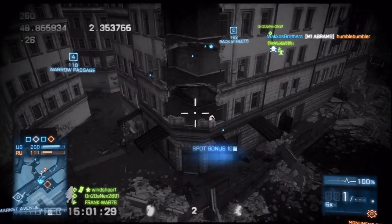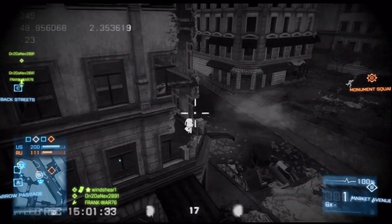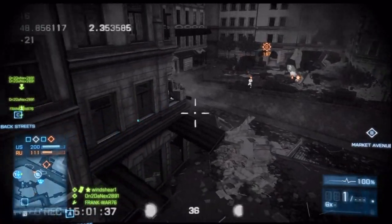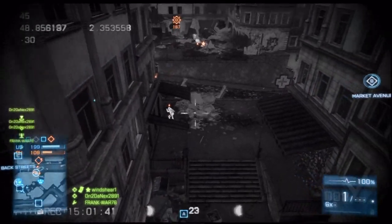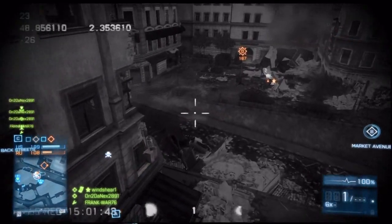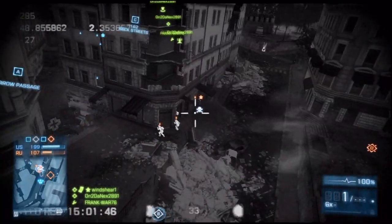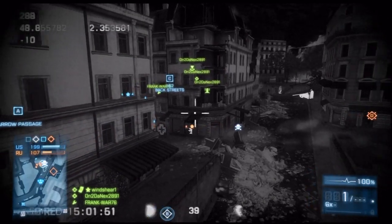I kind of just hop around this point on the map. We pretty much have all the other points locked down, and the team's really trying to push on from Delta. They're just not being very successful, and I attribute that to me spotting them on the map. Everybody knows where they're at, and whether my teammates take them out or not, they don't get far.